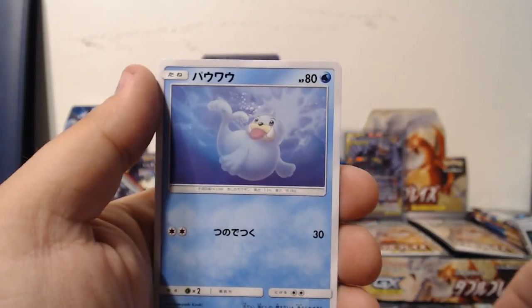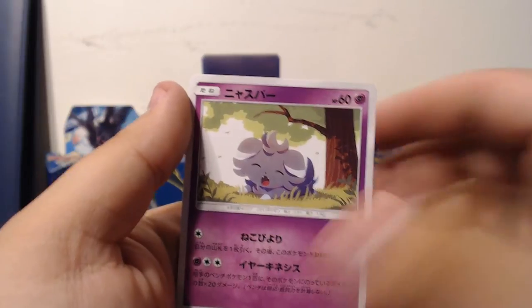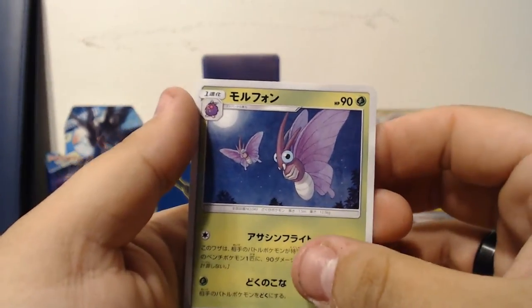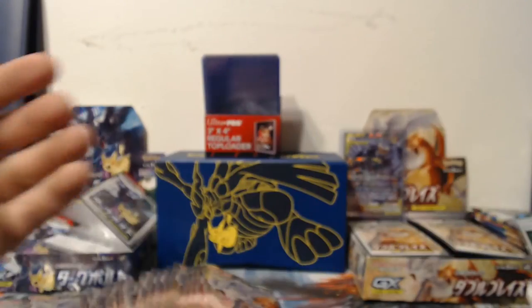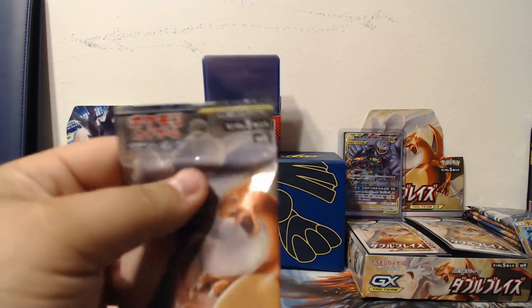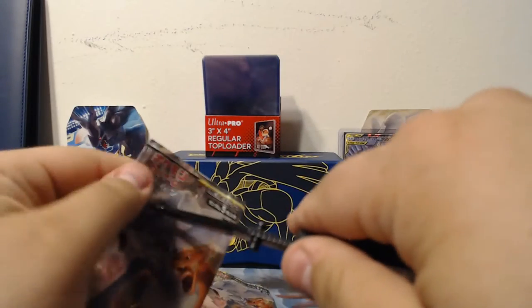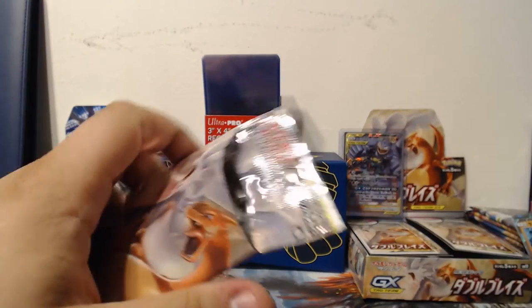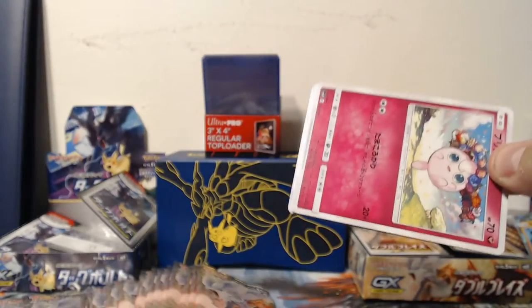Ultra Ball, Seel, Espurr, Litten, Venomoth — oh I love Venomoth, it's the last one! And we haven't gotten anything good for a while. I mean we got a couple of foils but no one cares about that junk — we want the good stuff. That's why you buy a box.